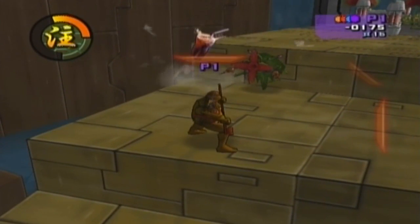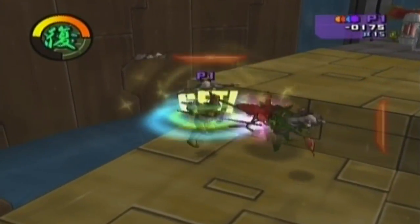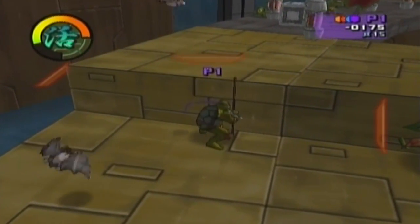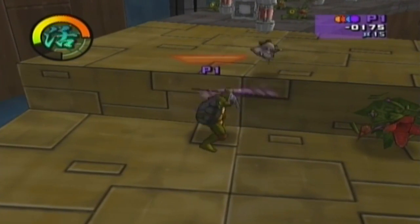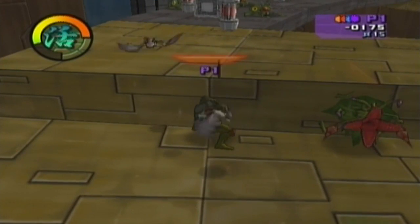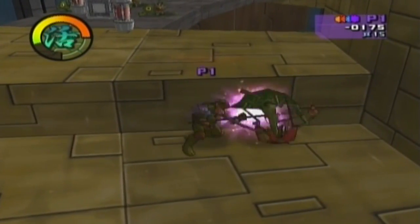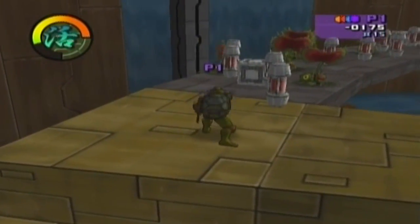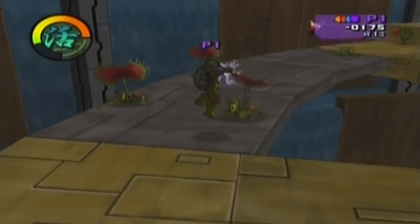These shurikens should be hitting the plant. Yep, they just fly right into Donnie's bo staff, and it's a strong attack too so it kills them fast. How many are there? Got him pretty fast. How did I not kill these guys?